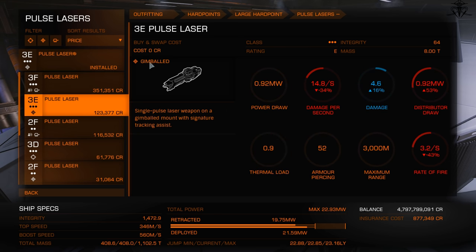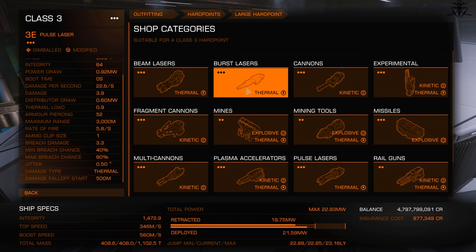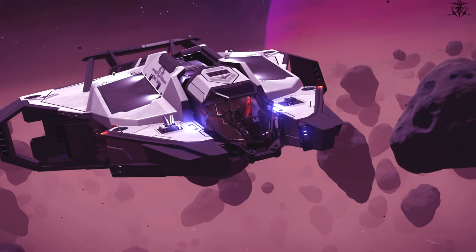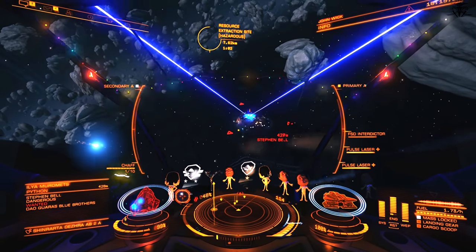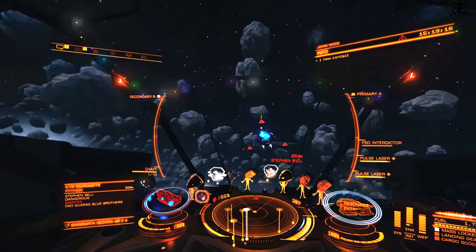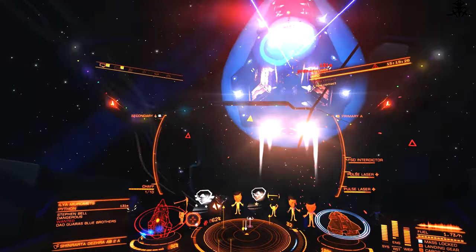Don't make the mistake of going all beam laser builds — no ship can sustain a full beam laser build, so don't try. Use a mix of pulse, burst, and beam lasers to find a sweet spot. For example, on the Vulture, two pulse lasers give a very usable loadout, but swapping one pulse for a burst gives a bit more damage — it will heat up more, but with control it's better.